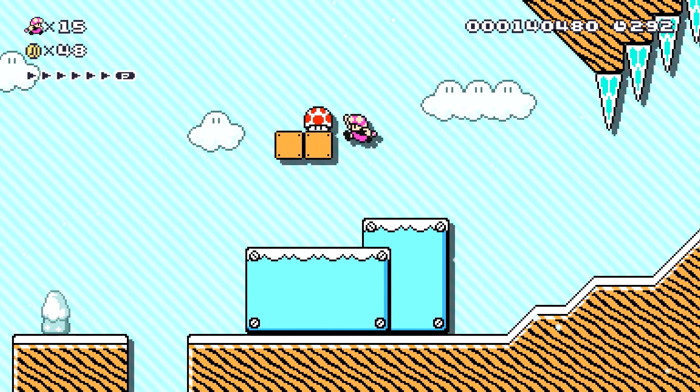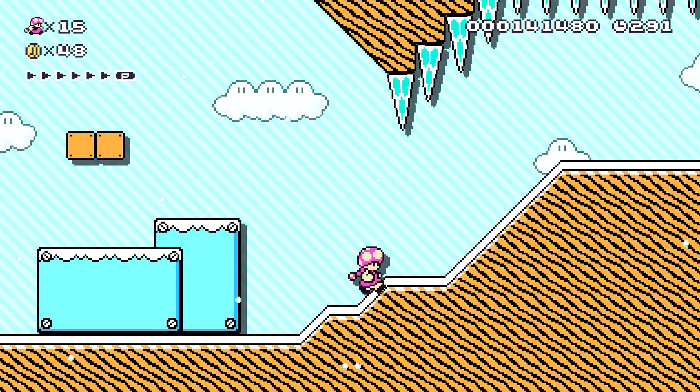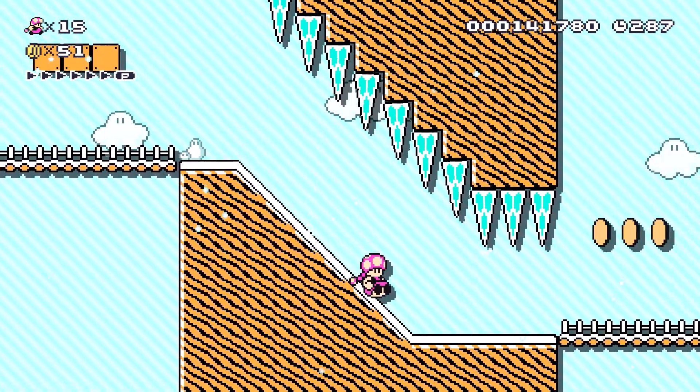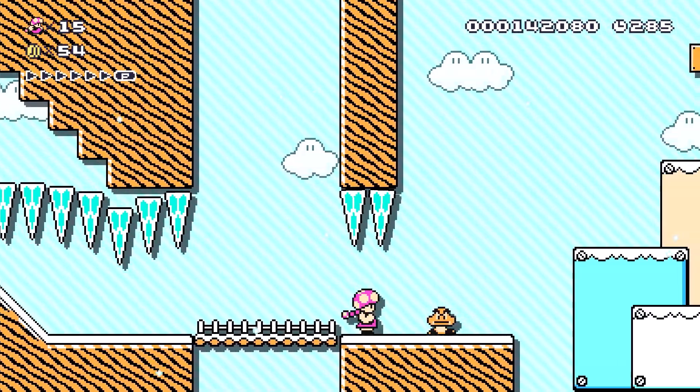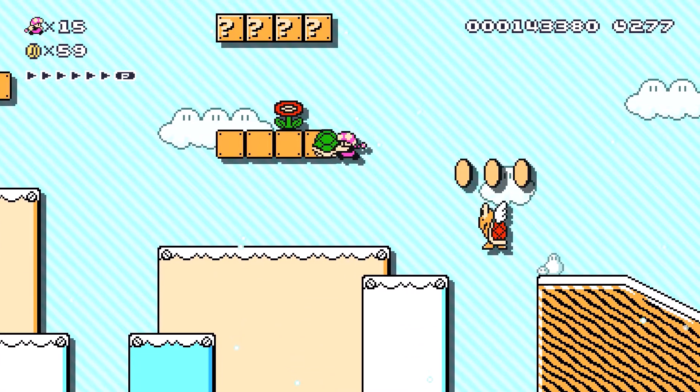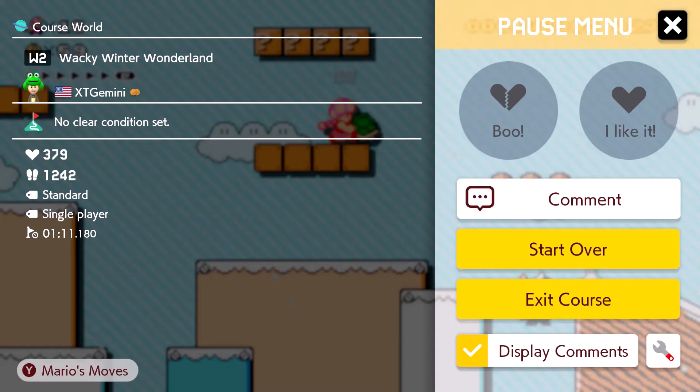Well, stage 1 with 15 lives still — Wacky Winter Wonderland. I guess you can just change super worlds and they'll get modified or something, but this looks like a pretty good snow level so far.